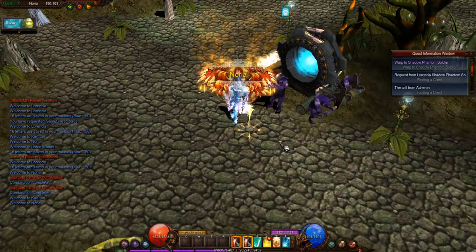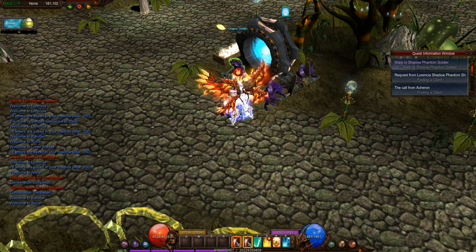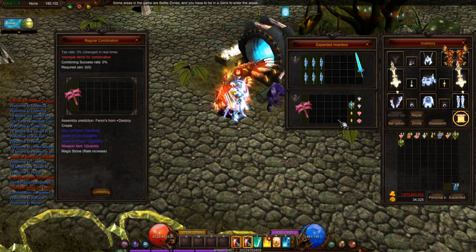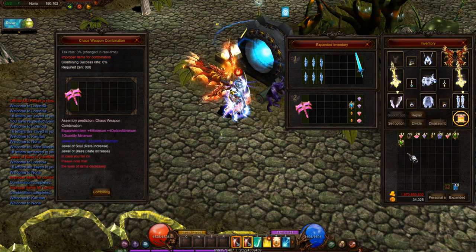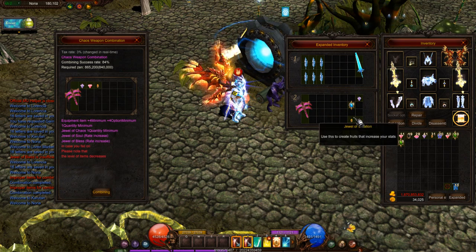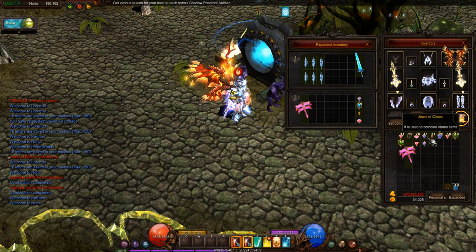Since I'm back, I'm also going to upgrade the item to at least plus four — I think plus four and above gives better chances. Now I'm going to create the chaos weapon. In the chaos weapon creation menu, you put in the item you need, plus a bless jewel, a soul jewel, and a chaos jewel. Right now I'm only getting 84%, so I need more chances.